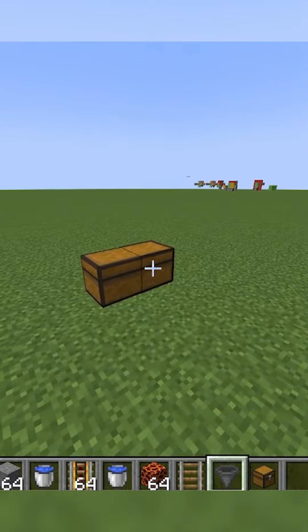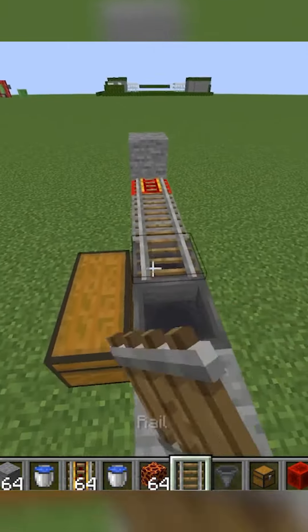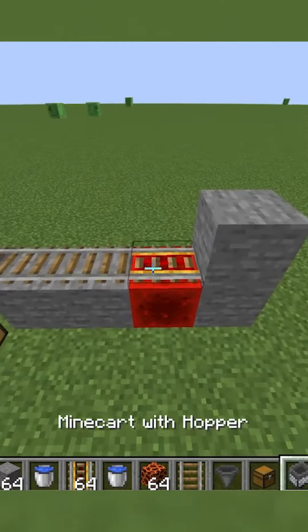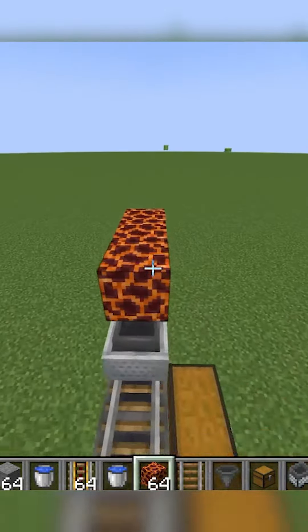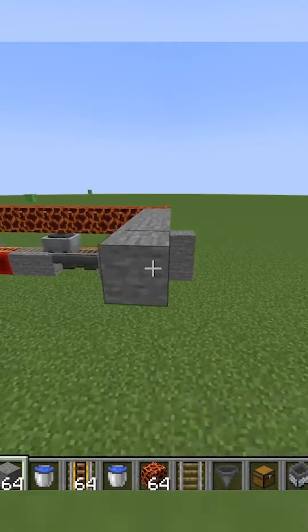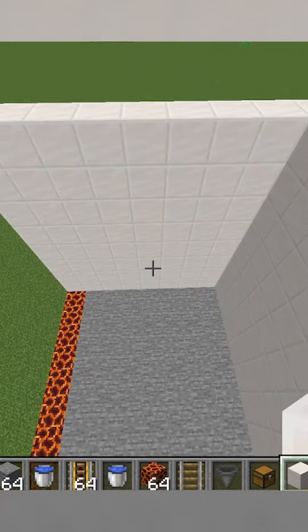Go below Y35 and if you're in a lush cave, build hoppers going into chests with an eight-block-long path of rails going across, with powered rails at the end and a hopper minecart constantly going back and forth. Then place magma blocks above and seven regular blocks going out for an eight by eight platform, and build walls going up at least eight blocks around it.